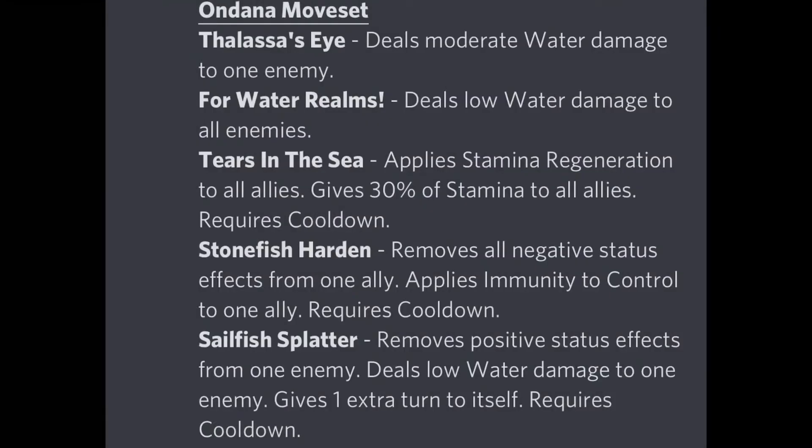Moving on, we have Ondana's moveset. Some of the initial moves are not that great, so I'll be going over them quickly and coming to the better moves, recommending which moves you should run and the situations they can be used in. First, Thalass's Eye deals more damage to one enemy — nothing too great. For the Water Realms deals low water damage to all enemies — also nothing too great.